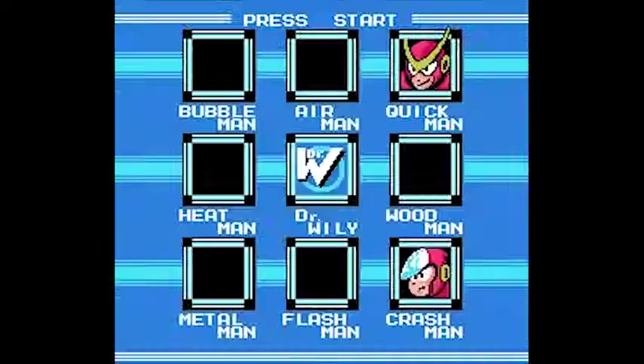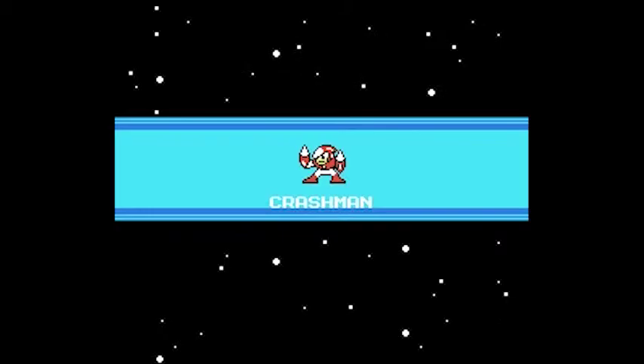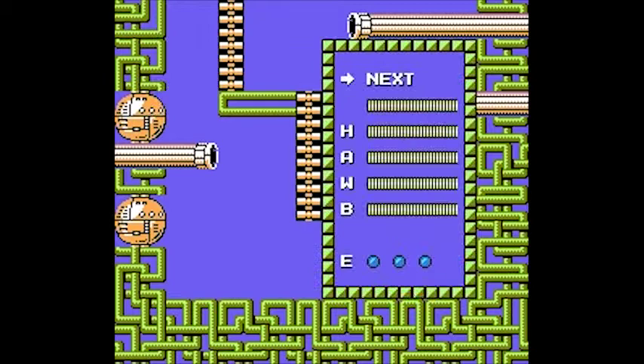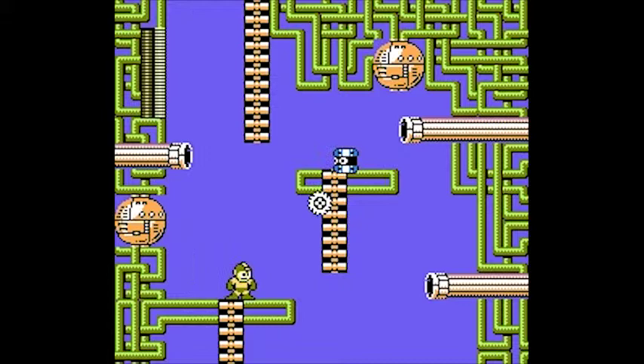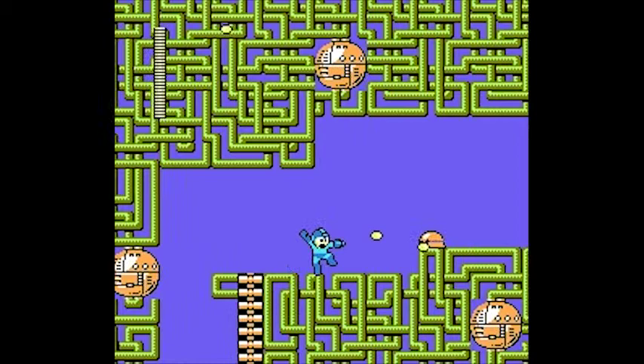Next up is Crash Man. Crash Man, or DWN-013, has a drill-type bomb called the Crash Bomber — it's his main weapon. His body is protected with thick armor. A good point: he's forthright. A bad point: he's awkward. Well, join the club. He likes crushing buildings and dislikes recycling. He sounds like a dick.